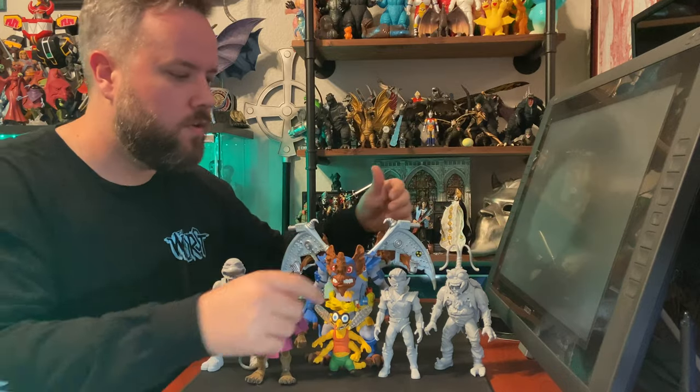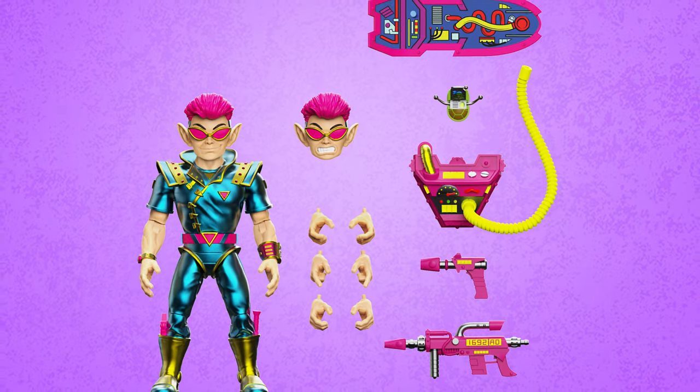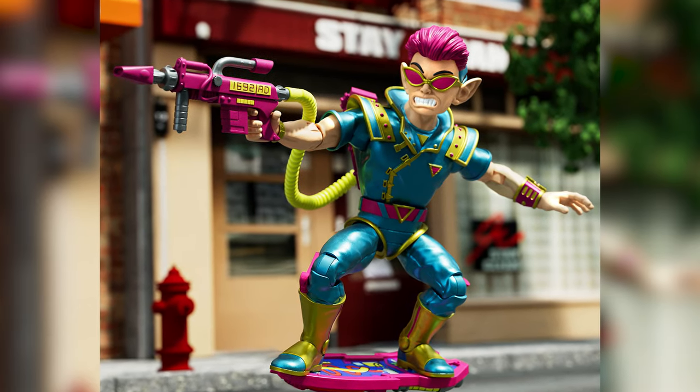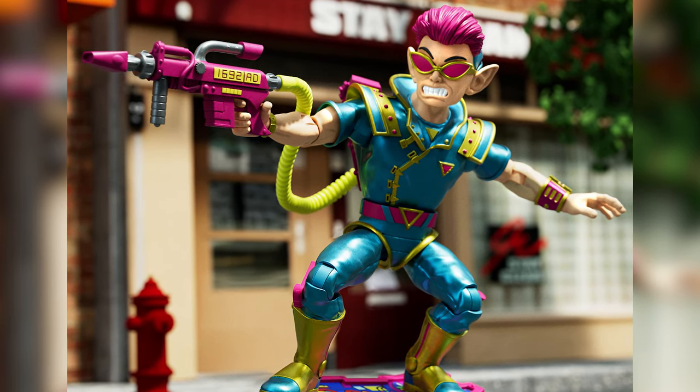Let's move on to Zack the Neutrino. He comes with everything that you see here, including his awesome hoverboard and his gun. So he can fly around and zap some baddies and help the turtles out and hang 10 and do all those cool Neutrino things that you expect Neutrinos to do. He is Zack the Neutrino.